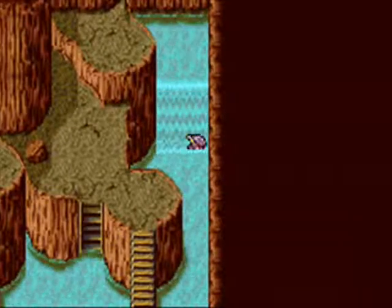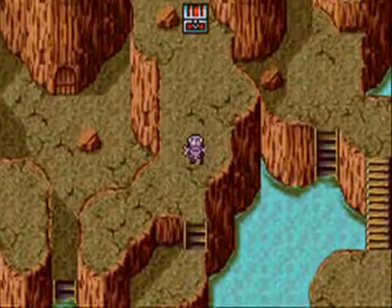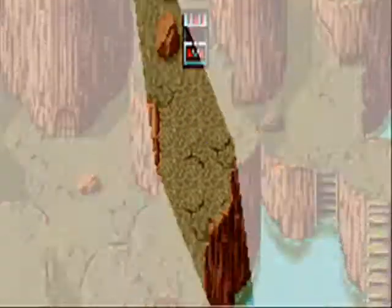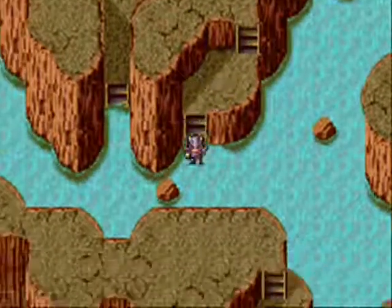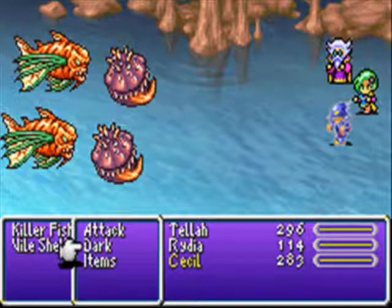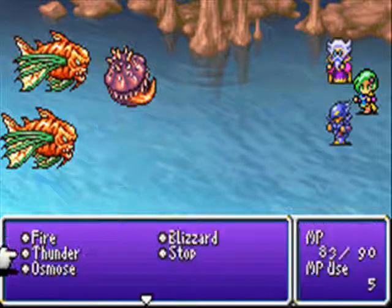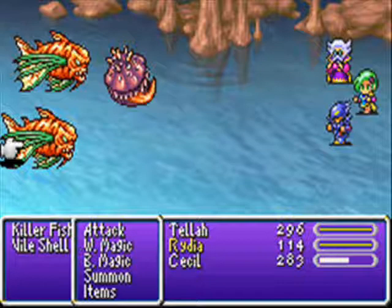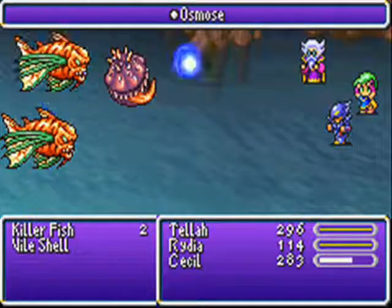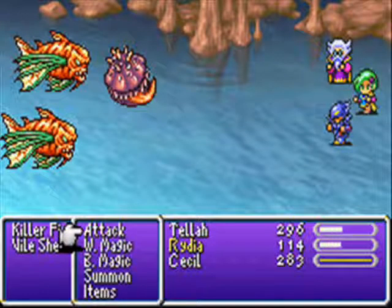I can't go up that waterfall. Where was that box? How about that box? Battle over. Box — get potion. Good. I'm pretty close to the half hour mark on this recording, so I'm gonna just call it and stop here. Until next time, this has been Let's Play Final Fantasy 4 with Chaos Blue. See ya.